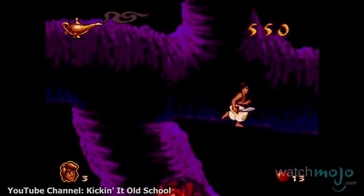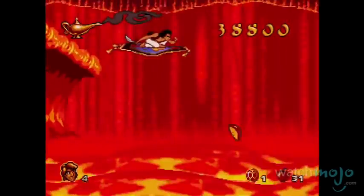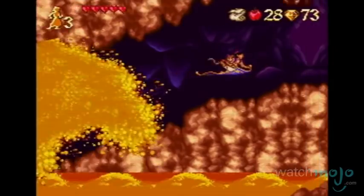In both, Aladdin must escape on foot, vaulting over pits of magma, and then make a dashing escape on the flying carpet while being chased by a tidal wave of lava.